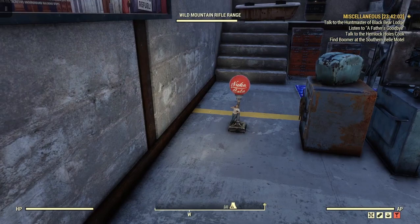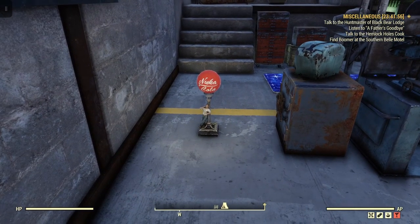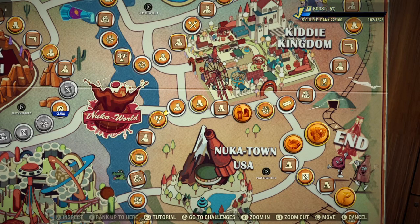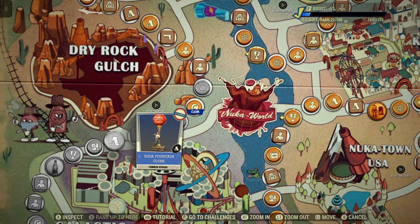Welcome to Fallout 76. This is Jim. I just unlocked this little item from the scoreboard, so let's take a look at that. I believe it's level 17 — it's the soda fountain globe. It's for everyone; it's a common reward.